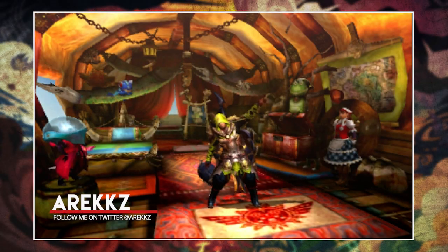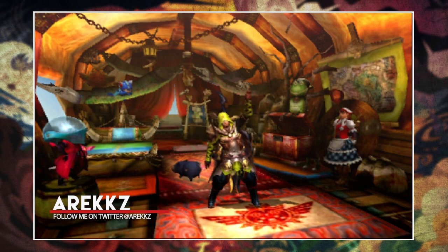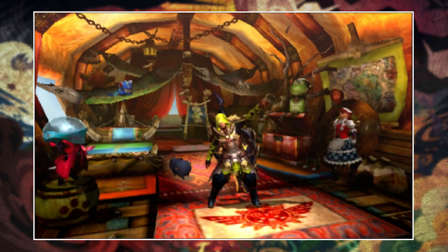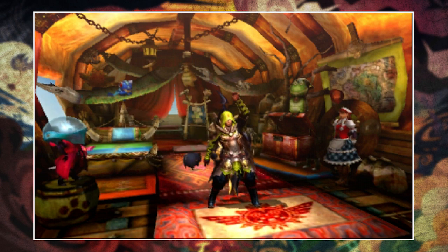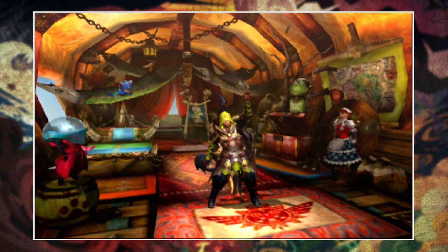Welcome back to another Monster Hunter 4 Ultimate video. I'm back with another episodic let's play. It's been a little while since my last one, but in the very last episode I completed the very first episodic quest — three different missions — which wrapped up with us fighting a Seregios on a boat. Now I'm moving on to episodic quest number two, which came in the second DLC pack.